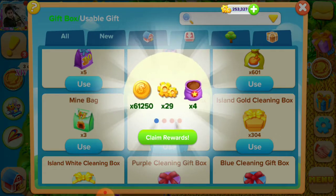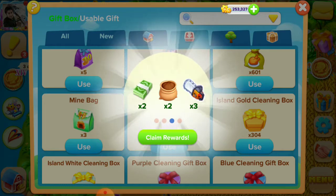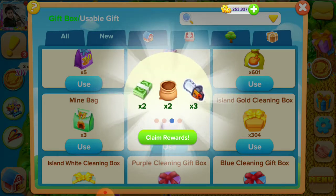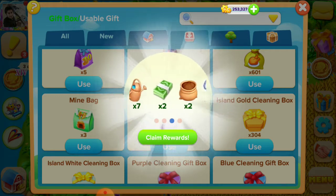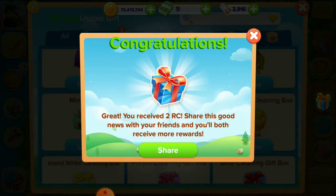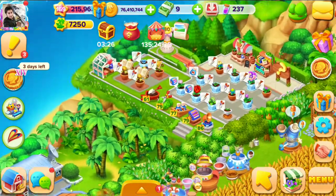Now you can see the gifts — different gifts will appear. Wow, there are two RCs! After 183 helicopter orders, we have got two RCs. Now we are going to the next.